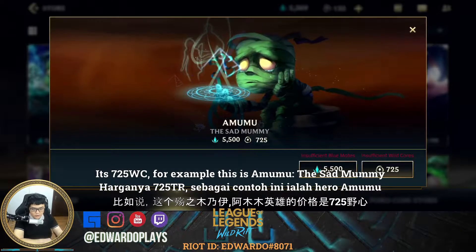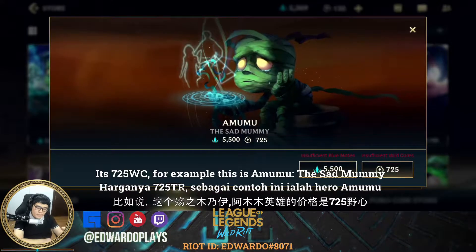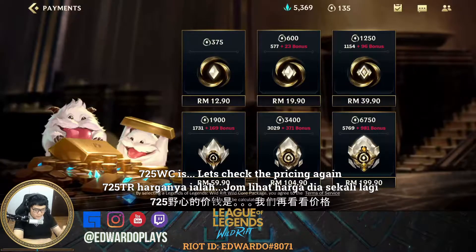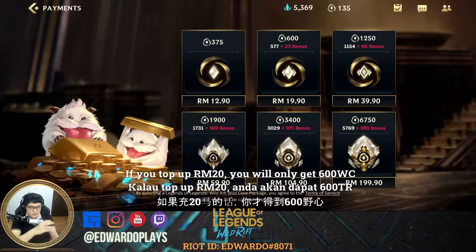If you want to buy a hero through top-up, as we can see here it's 725 Wild Cores. For example, this is Amumu, the Sad Mummy — 725 Wild Cores.